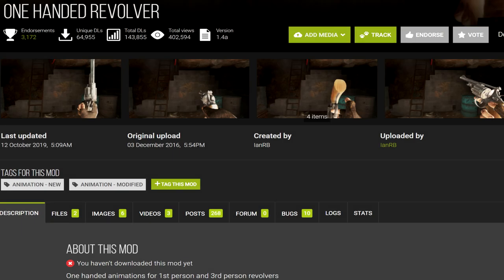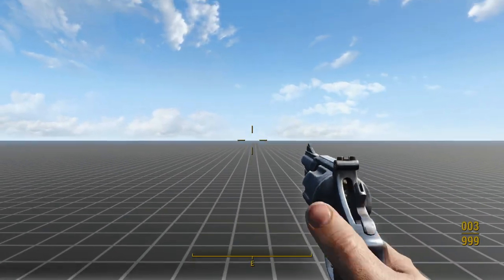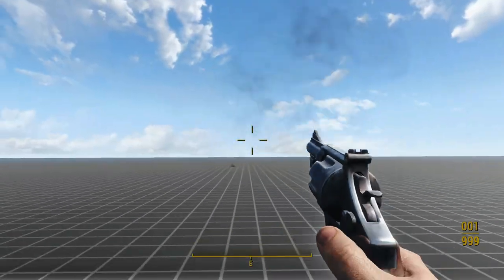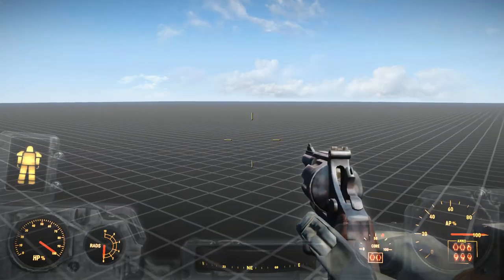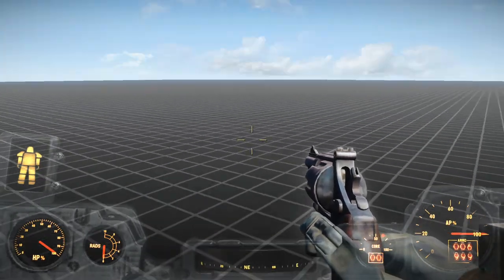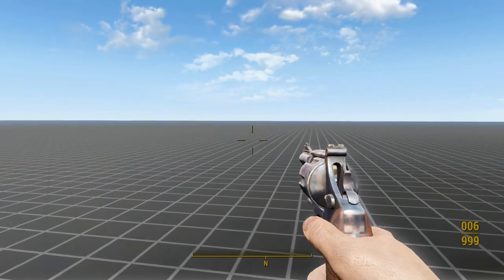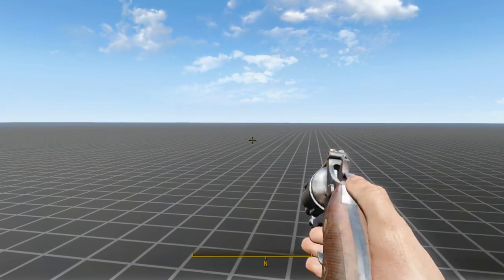As for the second .44 pistol animation set, the one-handed revolver mod, it's terrible. It's basically just the vanilla animations, but with the left hand moved out of the frame. The animator forgot to change the power armor animations, so the hand keeps appearing and disappearing whenever you stop moving. They also added crappy spinning draw and holster animations that I'm not a fan of either. Don't bother with this mod — it's not worth downloading.